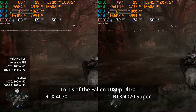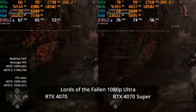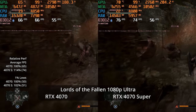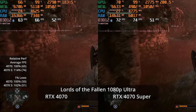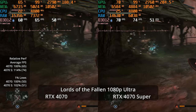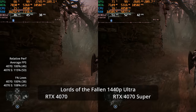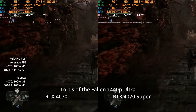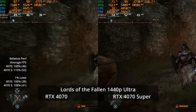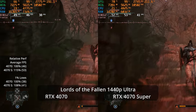Lords of the Fallen is the most demanding Unreal Engine 5 game tested. At 1080p Ultra, it's 74 versus 65 fps, a 14% advantage for the Super, with 1% lows about tied at 51 and 50 — Unreal Engine 5 traversal stutters affect both equally as areas stream in. At 1440p Ultra, even the 4070 Super can't average 60 fps — 53 versus 46, a 15% advantage, with 8% advantage in 1% lows.